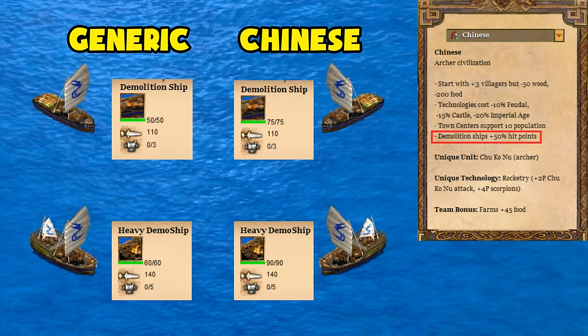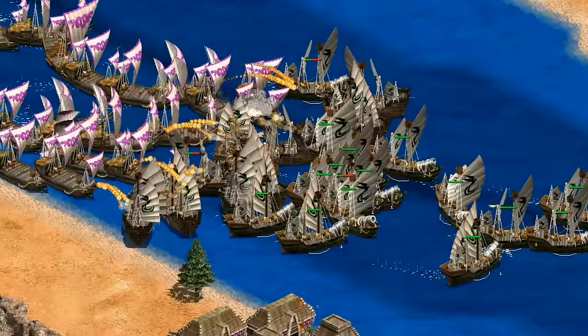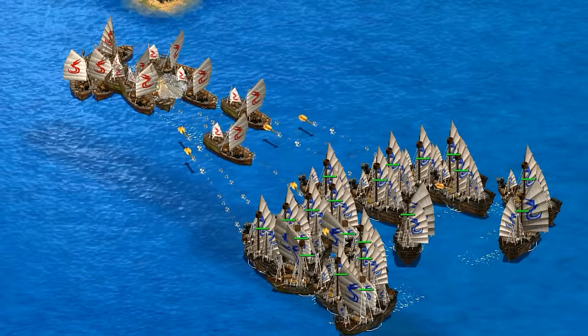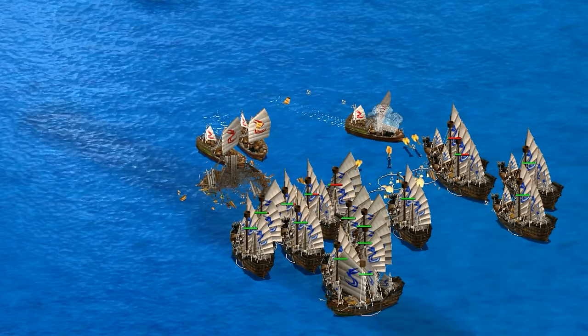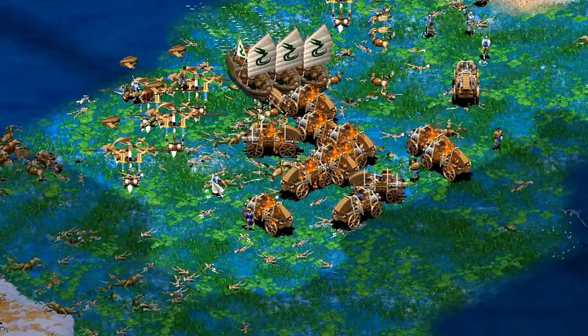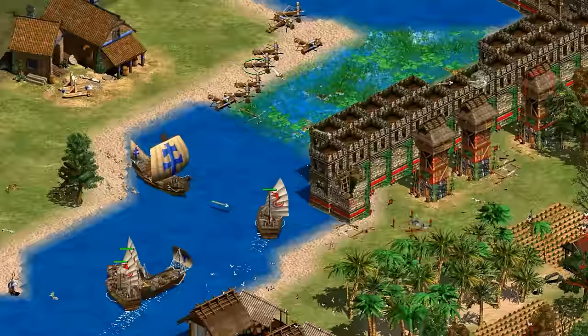Their final bonus is that their demolition ships have 50% more hit points. First, the hit points left on a demolition ship don't matter if it hits its target — it explodes, loses all its hit points, and deals damage to nearby units. The question of how good this bonus is really comes down to how much more likely the ships are to hit their targets with the extra HP. In practical examples it translates to two or three extra hits. Against war galleys and galleons they'll be a bit better, though there's an upper limit based on how many targets they can hit. Against fire ships the results are basically the same. They certainly have a role to play in specific situations like water crossings, and the extra hit points will increase the odds of getting an effective hit.